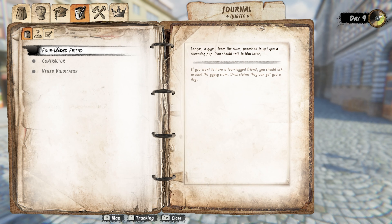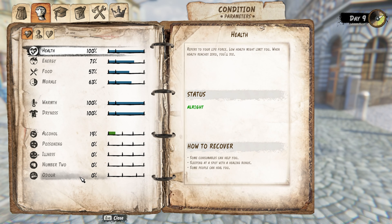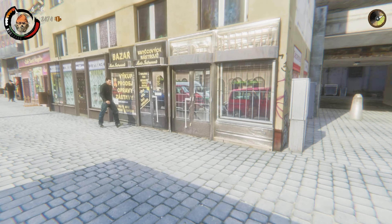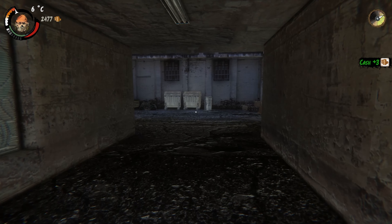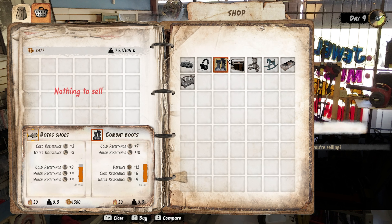We have the adult magazine — two of those. The stats are looking good. Now all we have to do is watch out for the thugs — we don't wanna get mugged and lose all our money. He's selling combat boots. I am really thinking about getting these — they have defense, cold resistance, and water resistance. They have everything, so I'm gonna go ahead and buy them.